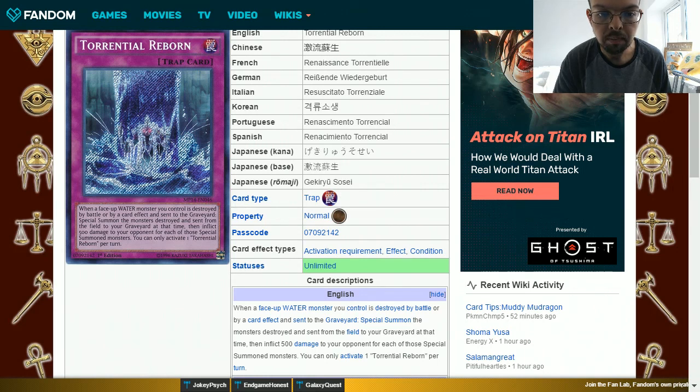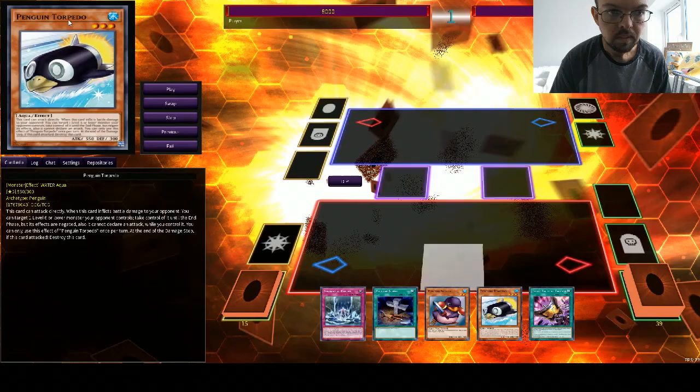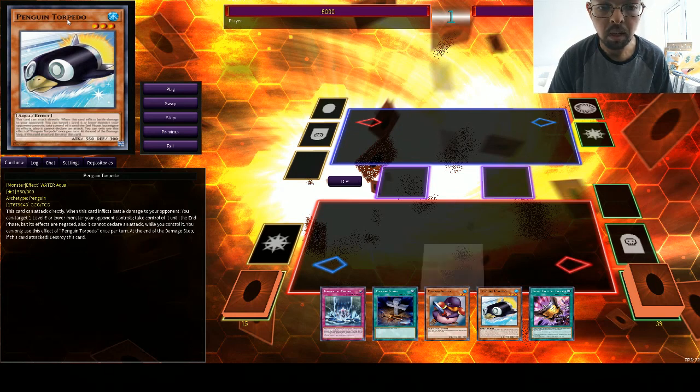You can only activate one Torrential Reborn per turn. So the point of this combo is: you summon your Penguin Torpedo in attack mode. You would have had to have Torrential Reborn set down before the Penguin Torpedo attacks so that you can actually trigger its effect. What you do then is go in for your direct attack, and you activate your Torrential Reborn afterwards, resummoning your Penguin Torpedo.